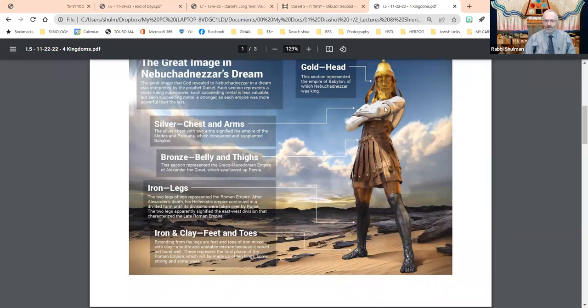The head of gold, the chest and arms of silver, the belly and thighs of bronze or copper as we were discussing before, the legs of iron, and then the feet of clay and iron mixed. We were in the midst of a discussion about the symbolism of all of that.